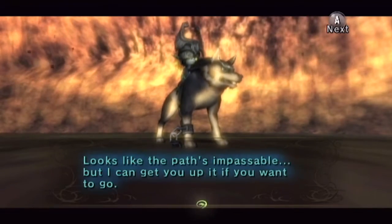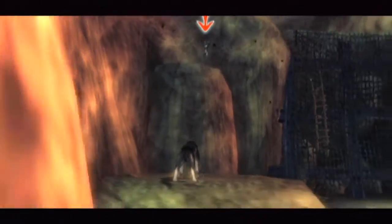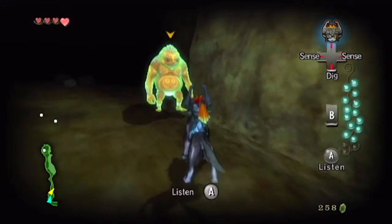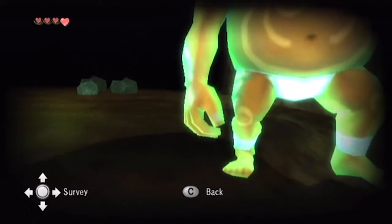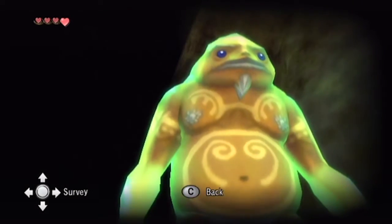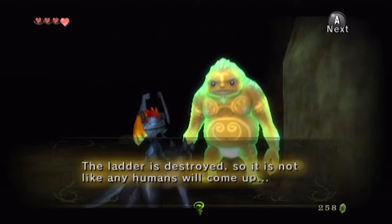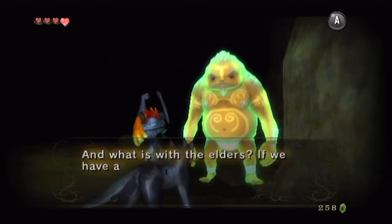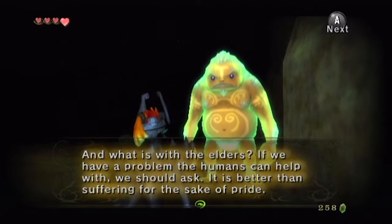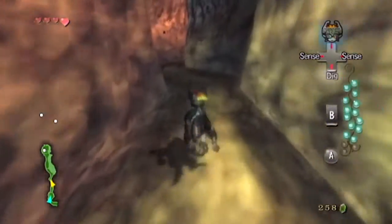Looks like the path's impassable, but I can get you up here if you want to go. Indeed! If we head over here, we can summon Midna and up we go. And this is a new species — this is a Goron. A Goron spirit is complaining: why do I have to stand guard? The ladder is destroyed, so it's not like any humans will come up. If we have a problem that humans can help with, we should ask — it's better than suffering for the sake of pride. Well, you can't see us anyway, so let's sneak past. All you're guarding against is spirits.